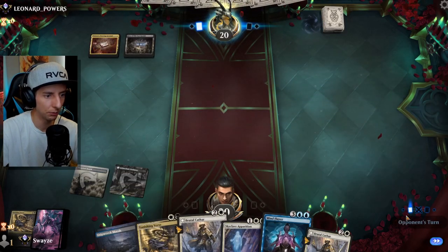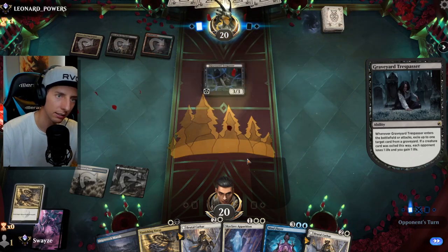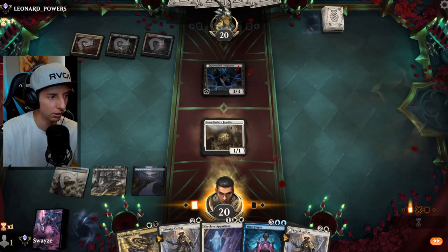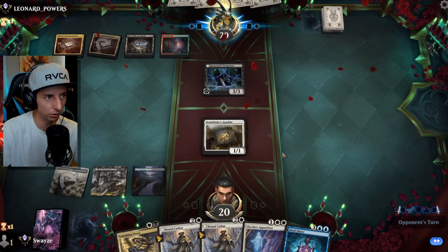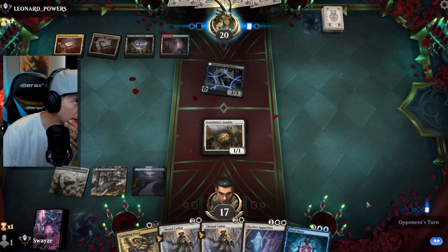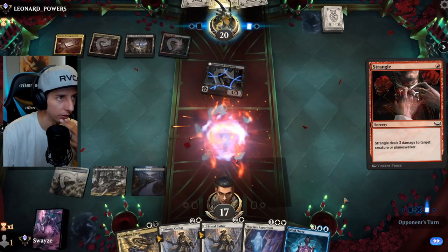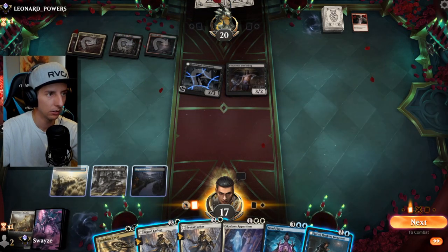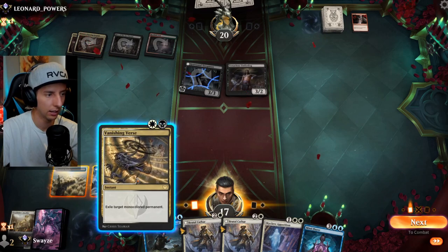We're going to rinse and repeat the same thing we did last game — take care of the Tenacious Underdog before it can hit Deadly Dispute or anything. We're against Graveyard Trespasser this time which has a discard effect off its ward. Not sure if I want to Brutal Cathar it — if they kill Brutal Cathar they get the Underdog back. Strangle is fine though, gets some removal out of their hand.